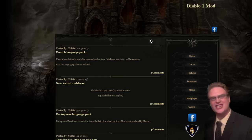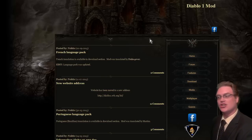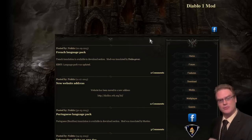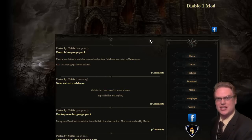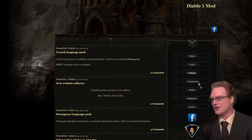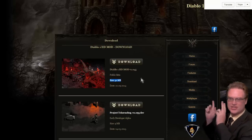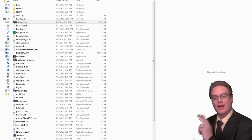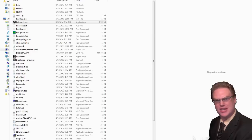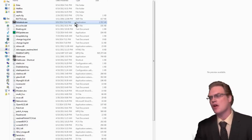Go to the Diablo HD Mod website — that is diablo1.ovh.org. I will have a link in the video description, but keep in mind the link is subject to change. Go to Downloads and download the main game. It's a small installer, simply 32 megabytes. Extract all the files from that archive into your Diablo directory — the same place you copied the diablo.mpq file. You'll see a brand new program with the same icon as Diablo called Beelzebub.exe. Go ahead and run that.